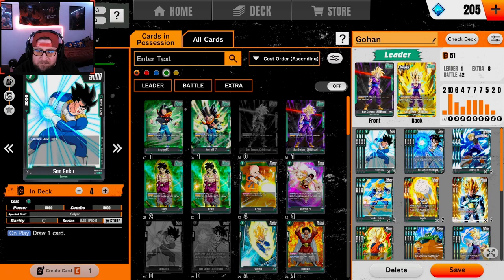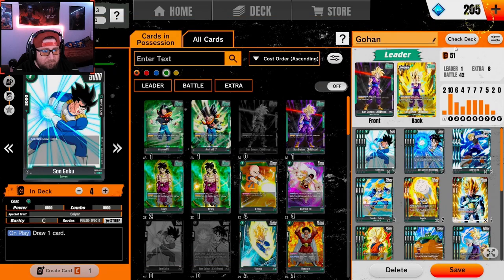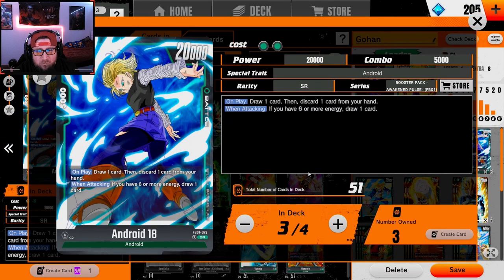The idea of the deck, like all green decks, is just to ramp up. We have Son Goku here — we just draw a card to help filter our hand. We have Son Gohan Childhood because we want to look and reveal a same-name card with five cost or less and add it to our hand. This is just a way to search and get to the cards that we want. We're also running Android 18 as a two-drop with 20k power — you draw a card then discard, just another way to filter.